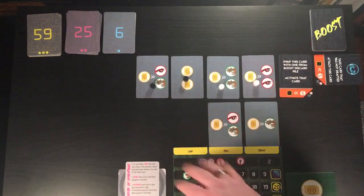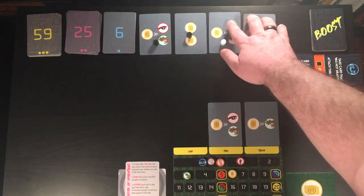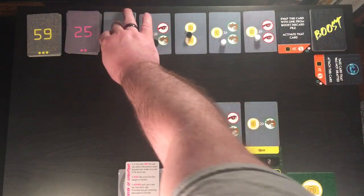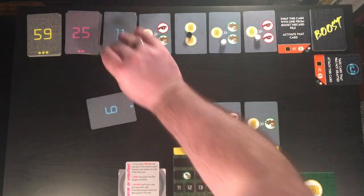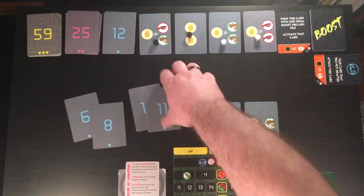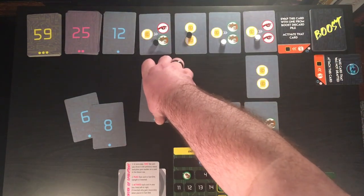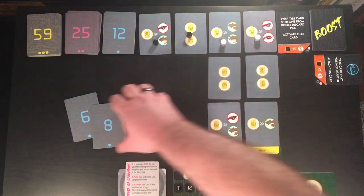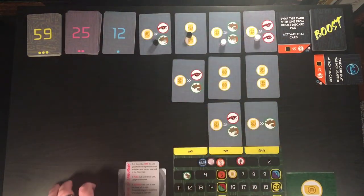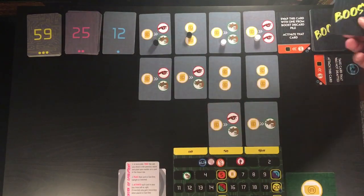Since we've gone through all of the cards up here, we're going to slide this row up and deal out a new second row. Just like in setup, we grab four of these. We'll put 11, 10, 8, and 6. And then one boost card from the top of the deck.